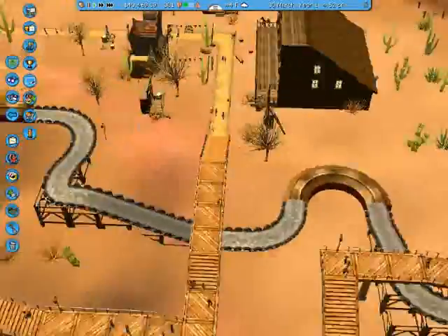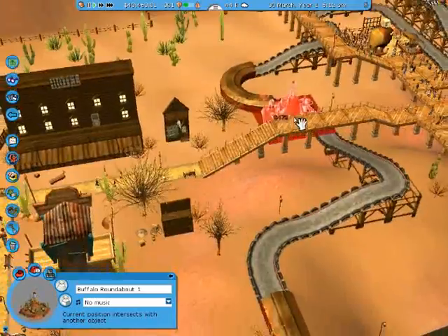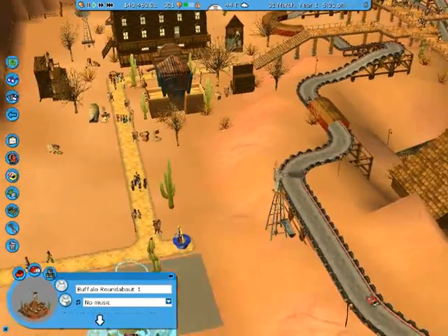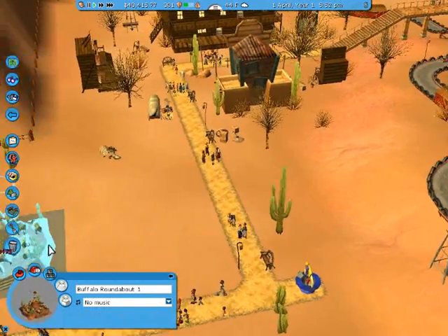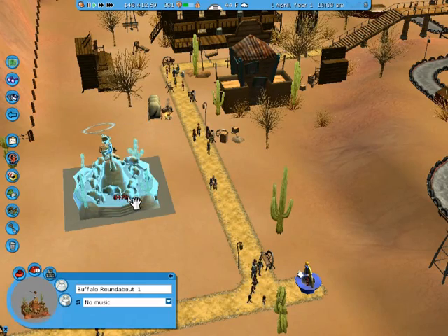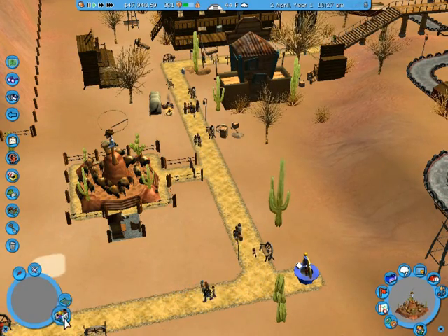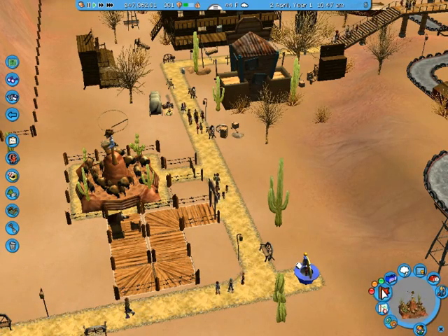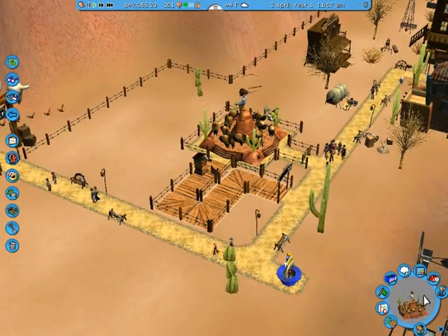Start building other rides right now. The only thing they've got to look forward to besides go-karts is the Buffalo Roundabout ride — something different. I mean, go-karts are pretty slick, but generally you wouldn't want to ride them all day every day. I'll place it right here towards the entrance, painting it right here just because I don't want to make a dead-end exit — just connects right to the path. Let me try to keep moving pretty quick so I won't be wasting too much time getting everything going.